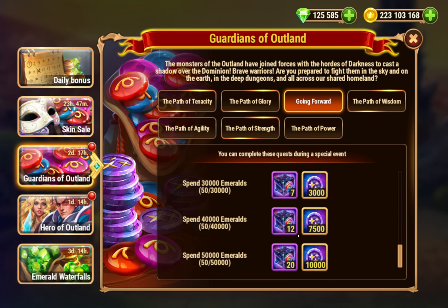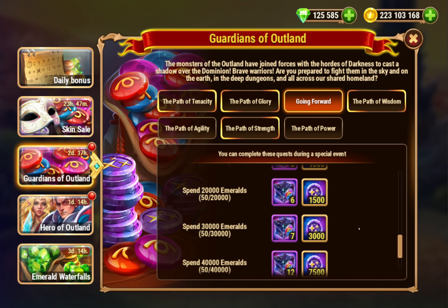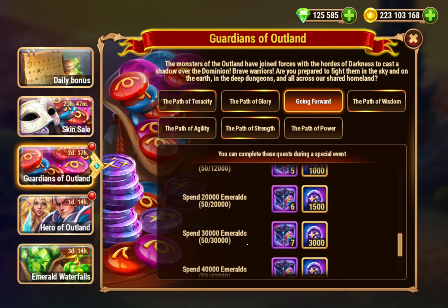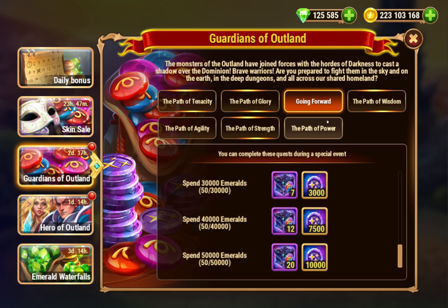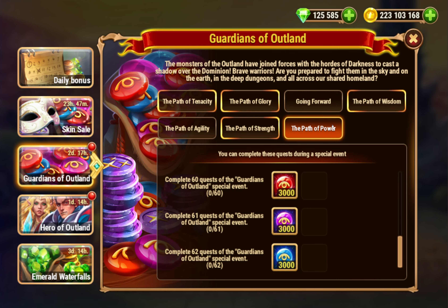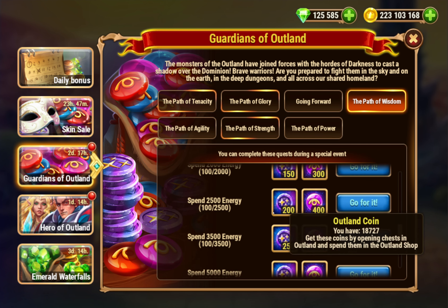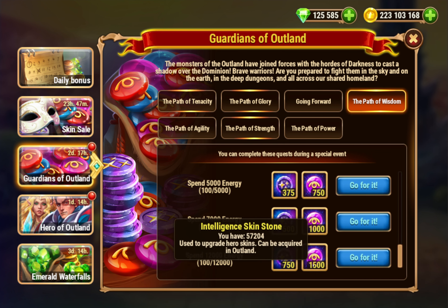Spending emeralds, this one goes to 50,000 if you want all these extra skin crates and Island coins — that's the Path of Power. So it's hard to do these ones without spending some emeralds. I think you have to spend at least 20,000, it might even be 30,000, to get all those. So that's kind of the only downside to this one — you do have to spend some emeralds to get those, but if you're not spending a lot, you still have the other stuff.